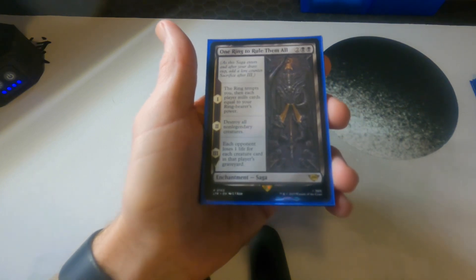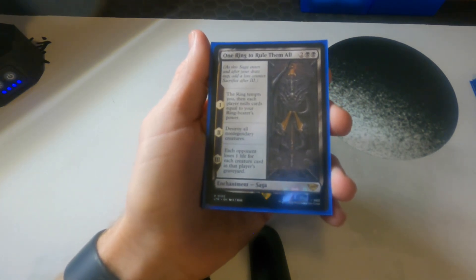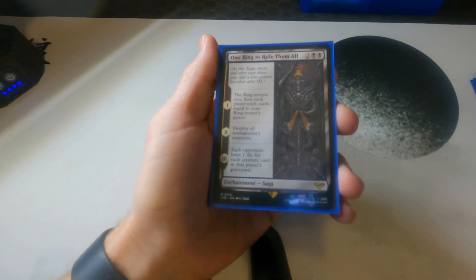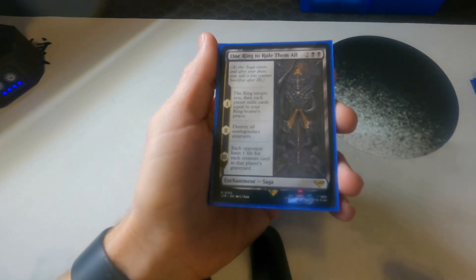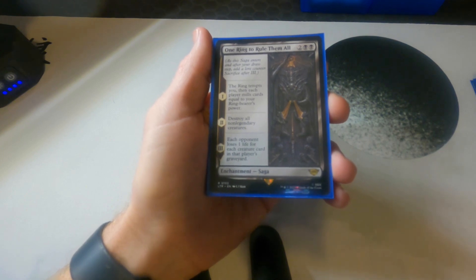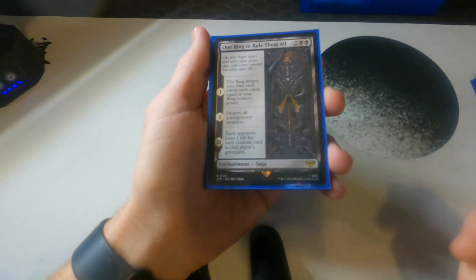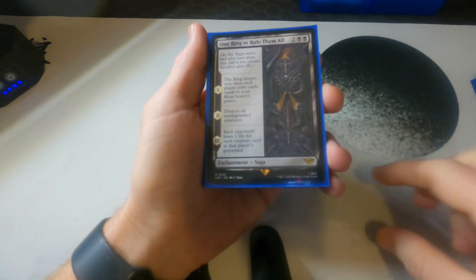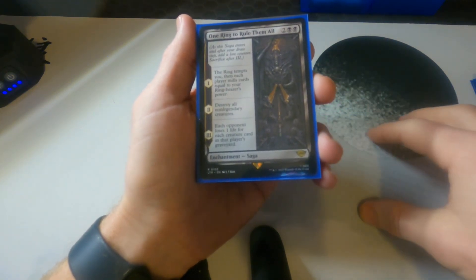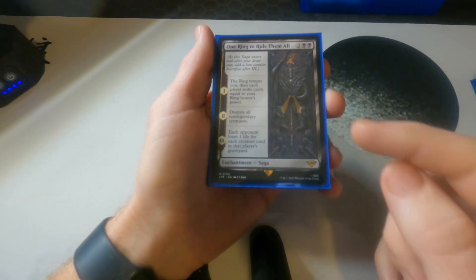This one is really fun: the ring tempts you, then every player has to mill based on Frodo's power. At worst they're milling two. Then there's a board wipe for all non-legendaries, followed by life loss for every creature in a player's graveyard. The setup is you get some counters on Frodo using Rosie, cast this, everyone mills four or five, then everything non-legendary is destroyed, and then they lose life based on what's in their graveyard. It's a sneaky, surprise card.